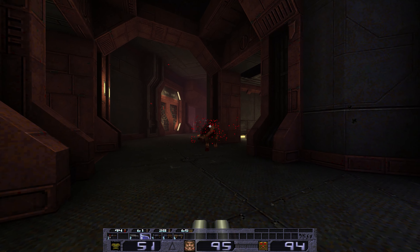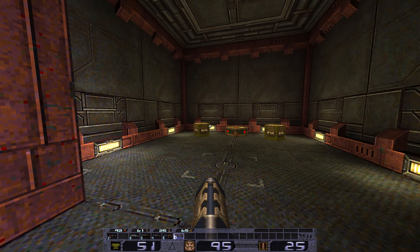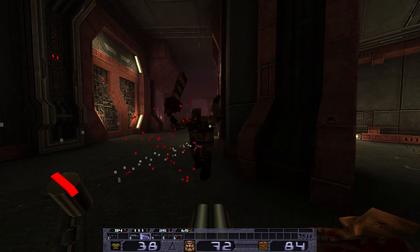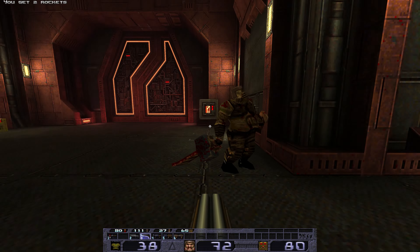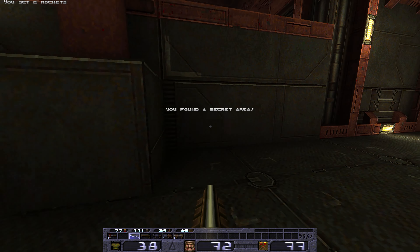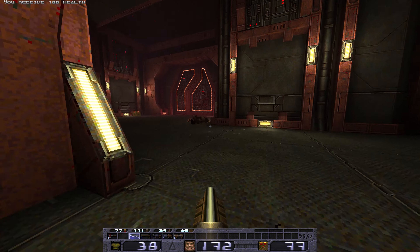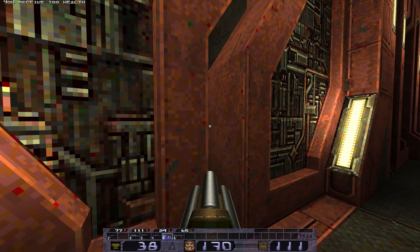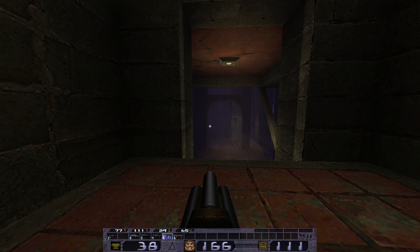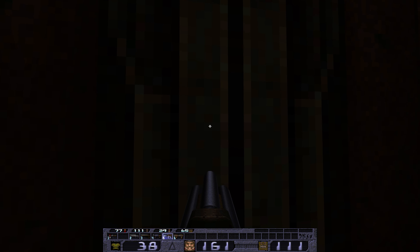Nice back spawn here — used sparingly they're always good, because the first thing most Quake players do when they hear a fiend is press the back button. So you put a fiend behind as well to make that not work in their favour. All the secrets are tied to these buttons basically, so they're not hard to find, and they're big rewards. The mega health there makes the first arena fight coming up much much easier to deal with.